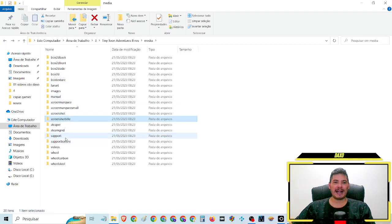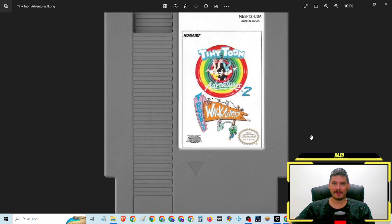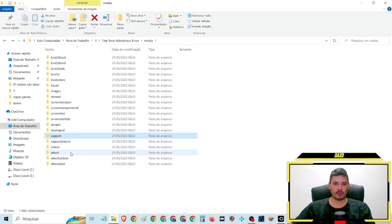E tem aqui o cartucho, que é a fita assim aí do game. Aí tem o trailer e tem outras mídias que vão estar disponíveis aí pra vocês. Já vão deixando o like e falowras galera — valeu! Tchau!